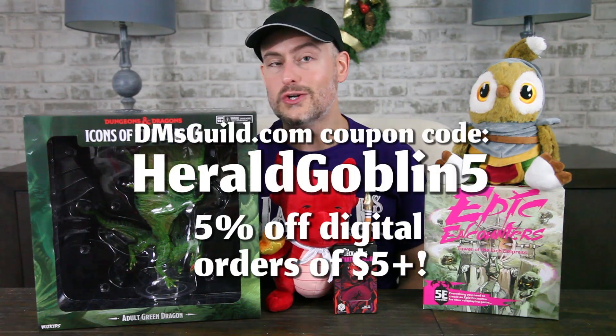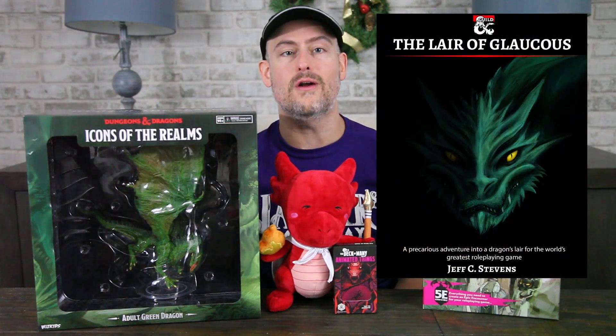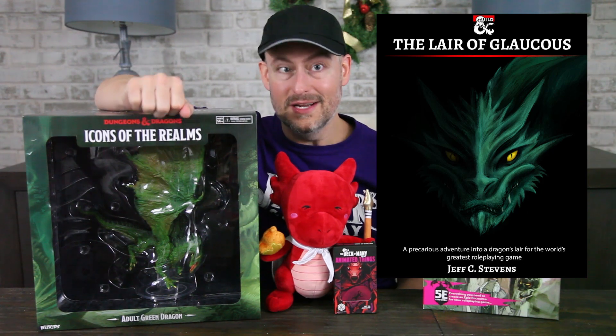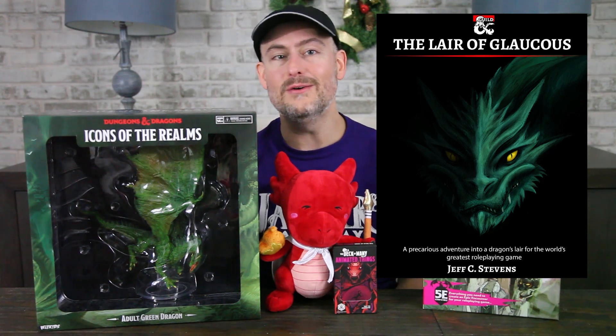Before we jump in, a DMs Guild rec for you. Be sure to use our links and the code HERALDGOBLIN5 at checkout. Today I wanted to recommend The Lair of Glaucos, a tier 1 adventure by Jeff C. Stevens, about an adventuring party trying to destroy the eggs of a green dragon while also implicating a nearby tribe of orcs. This is a great adventure to introduce new players to D&D and can be played with a traditional group or as a two-player adventure with one DM and one PC. Check out our link below the video to learn more.